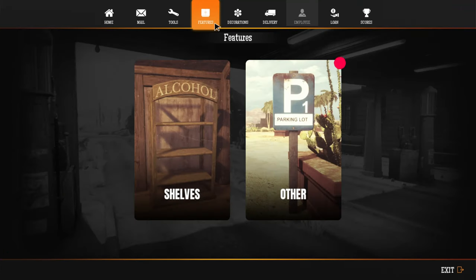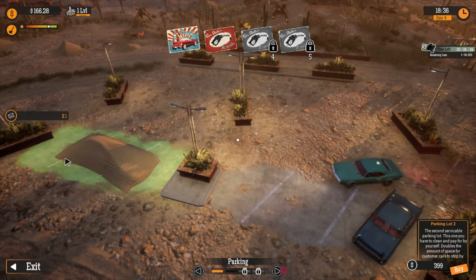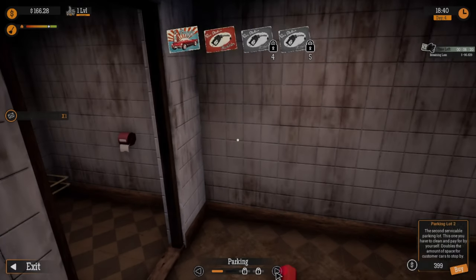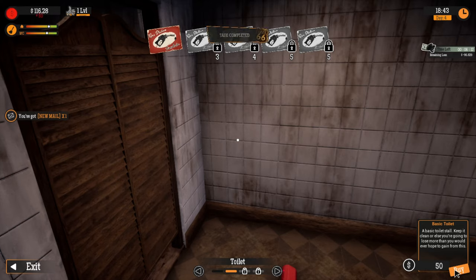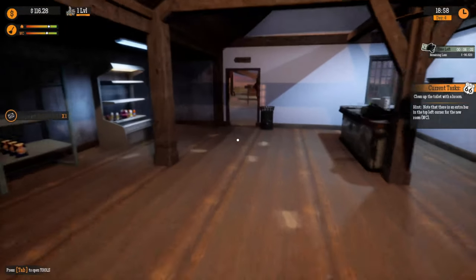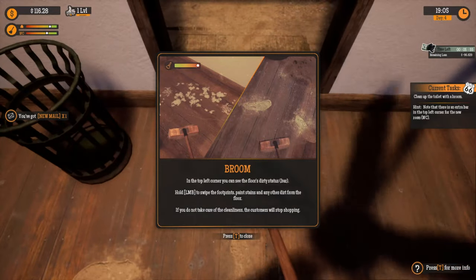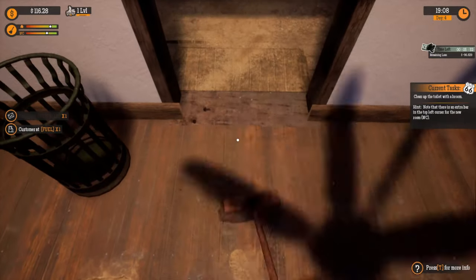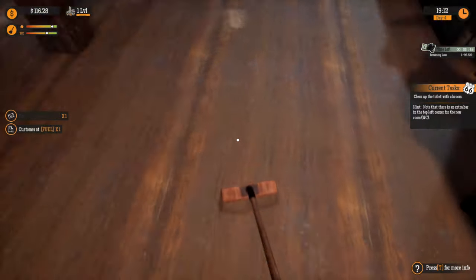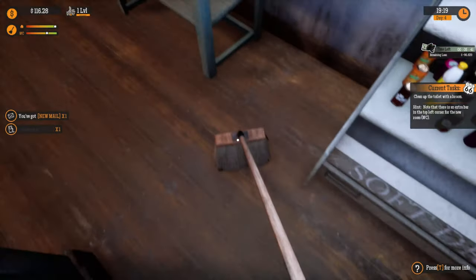Buy a toilet using your computer. Let's see — features outside. Is that a parking lot? Second thing. Nice — now we have a toilet. That's only $50 for a new toilet. That's good. So we have a toilet and we're going to fill it out.